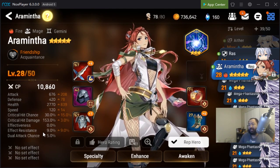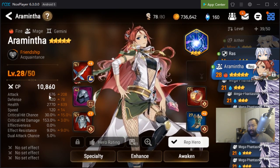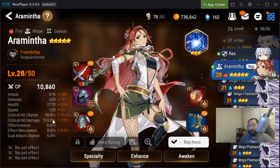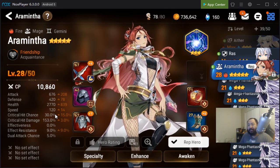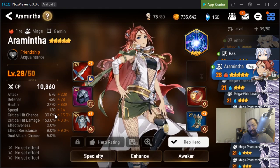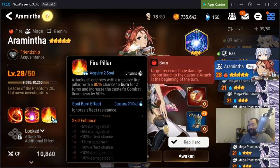For example, since Aramintha's damage scales with attack, I want to get her attack power to 2,000-3,000, get her crit chance to 100%, and get her crit damage up — and this is going to take some time. There are multiple ways to build Aramintha, but the point is to know what stats you need. Go to your favorite YouTuber, look at how they build their units, make note of it, write yourself some goals, and then work toward those goals to streamline your stats.